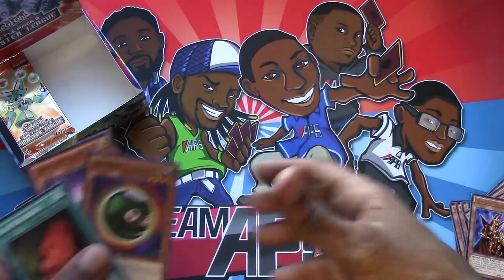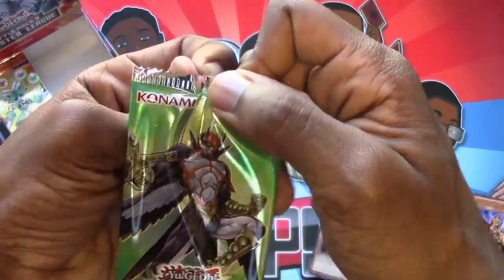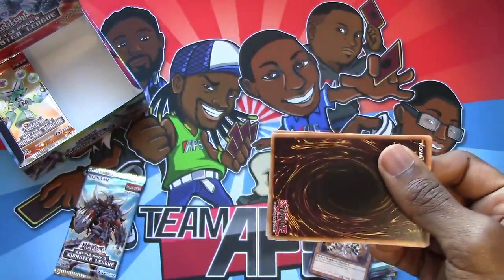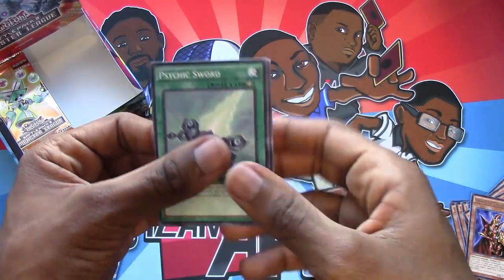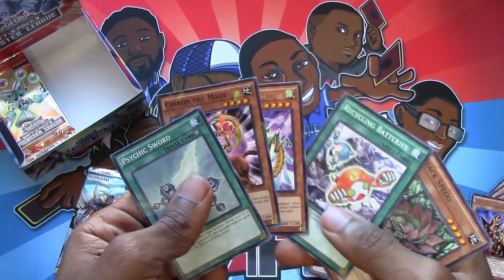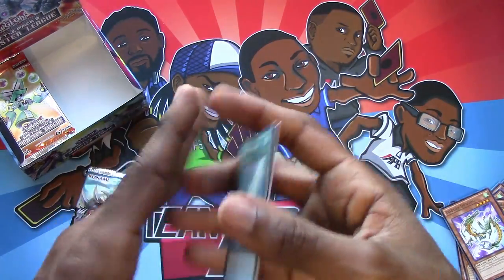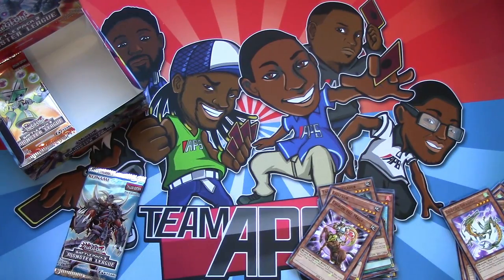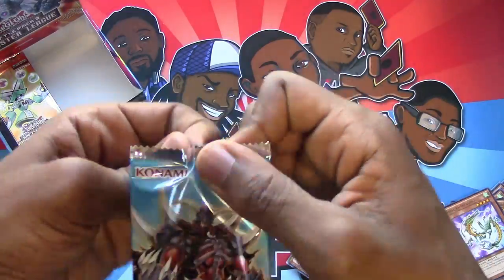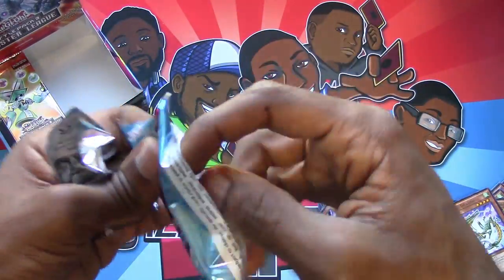We got all the Heralds. We got everything we wanted. And we got Rush Recklessly's for days. If anybody ever needs some Rush Recklessly's, you know who to come to. Need some Rush in your life. Psychic Sword, Chiron the Mage, Dodger Dragon, Recycling Batteries, and Black Stego. I'm pretty convinced that there are not Ultras — everything is just common, Shatterfoil, or rare. Man Konami, I like the idea of some Ultras in a battle pack. I like the idea of Ultras, period.